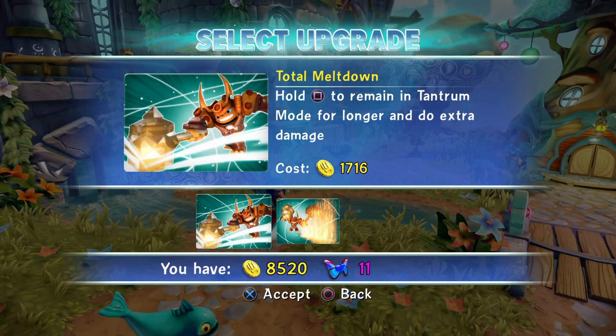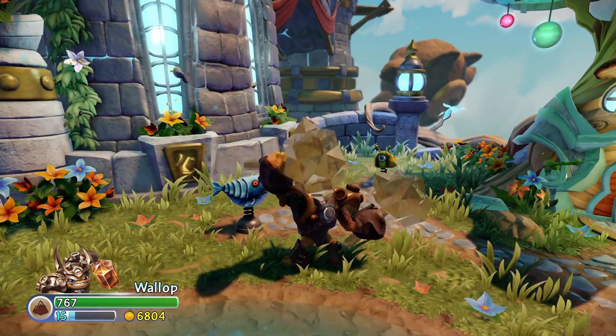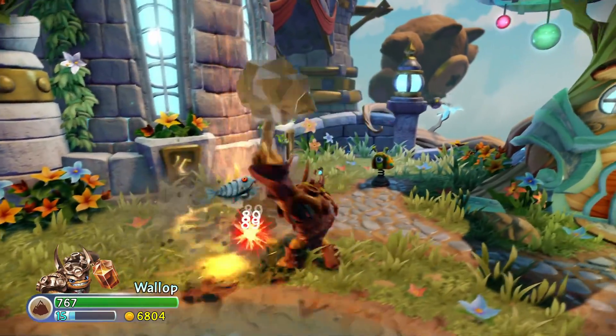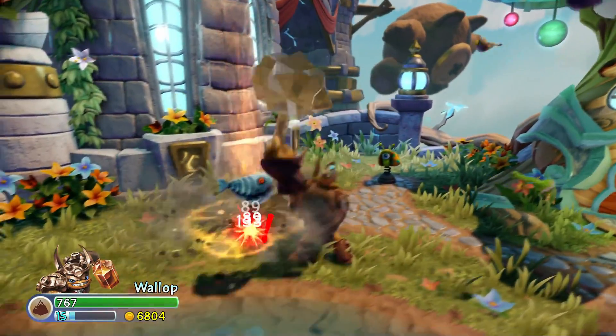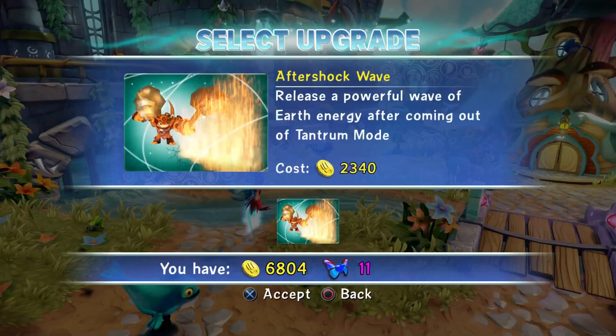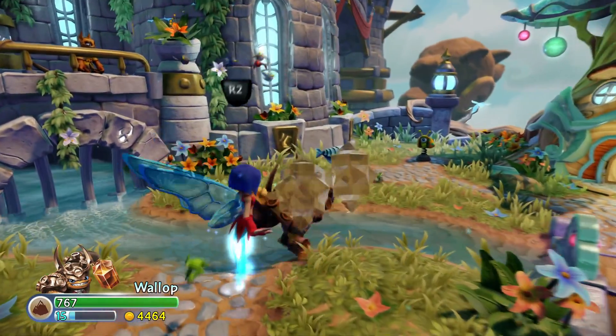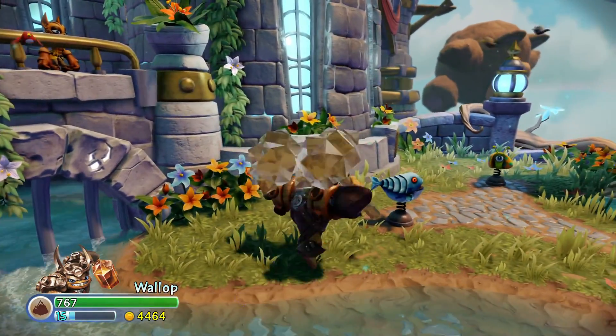Total Meltdown: Hold Square to remain in Tantrum Mode for longer and do extra damage. It's hitting for 89 and crits for around 133. It lasts a lot longer. And the last upgrade for this path is called Aftershock Wave — release a powerful wave of Earth Energy after coming out of Tantrum Mode.